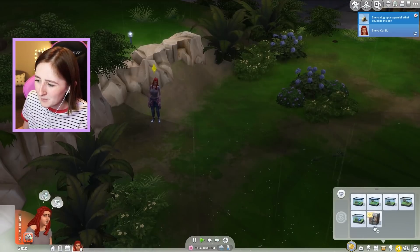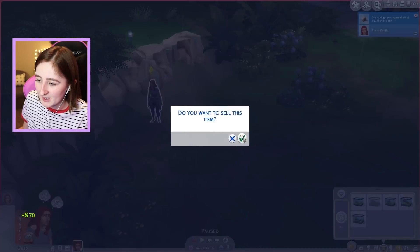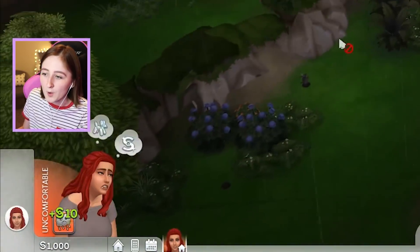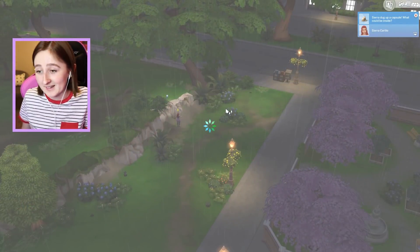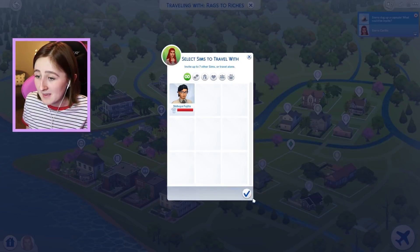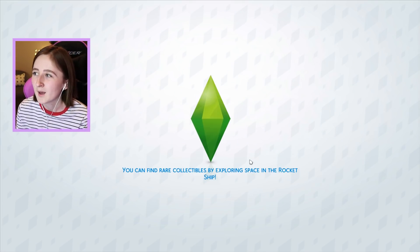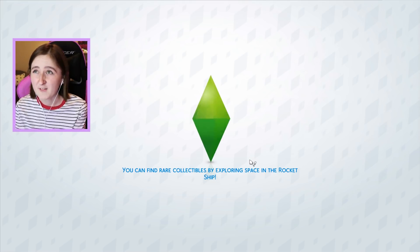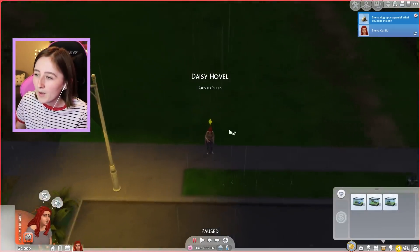I'm just gonna sit here. I'm gonna get myself 1,000 simoleons. Look at this - ready? Boom. Now we're good. Let's go home. We've got a whole thousand simoleons now, so we can buy ourselves some things such as a bed, maybe a toilet. We can still use showers and things on other lots, but I think maybe a woohoo bush - it's like 50 simoleons from Jungle Adventure - and a bed. We'll make it work.